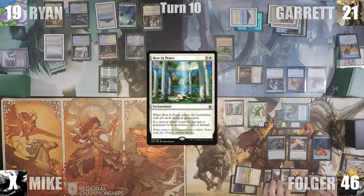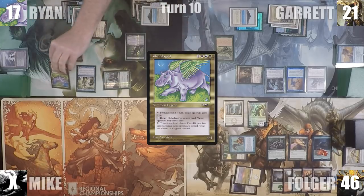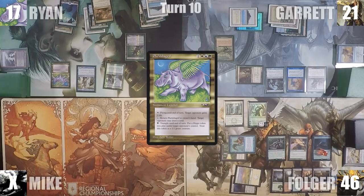At the end of Folger's turn, Ryan taps his City of Brass and Waterlogged Grove to flash in Teferi, Mage of Zhalfir, and follows up by flashing in his commander, Feldegrift. Ryan untaps, draws, looks at the board state and his hand, and passes the turn.